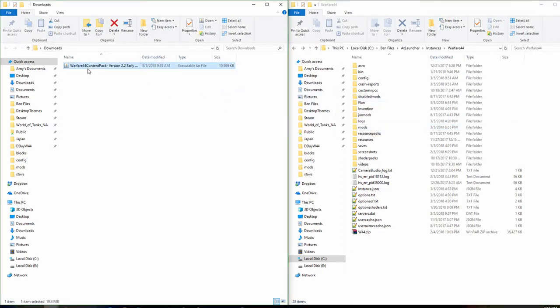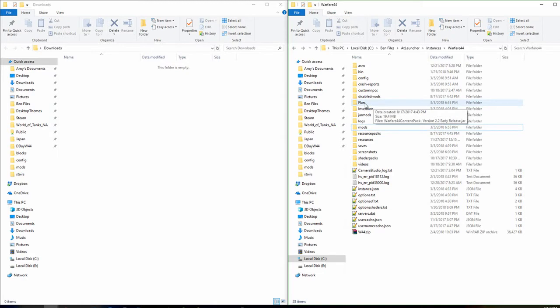After that, you're going to download the Contentopack itself — the Warfare 44 Contentopack — and move it into Flans. After you do that, you can launch the game, and you'll notice that in-game you won't have any World War 2 blocks yet.